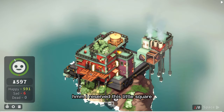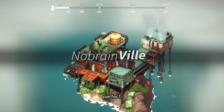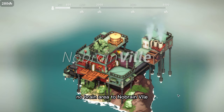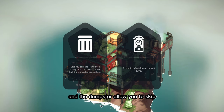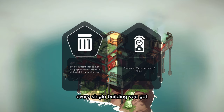I reserved this little square for a big house - let's put it there. We have upgraded from No Brain Area to No Brain... and we got to choose between the dumpster or the watchtower. The dumpster allows you to skip rounds without building.